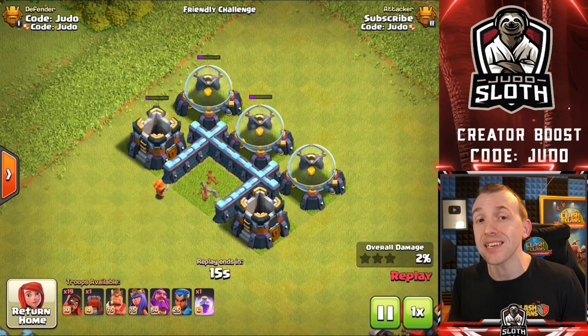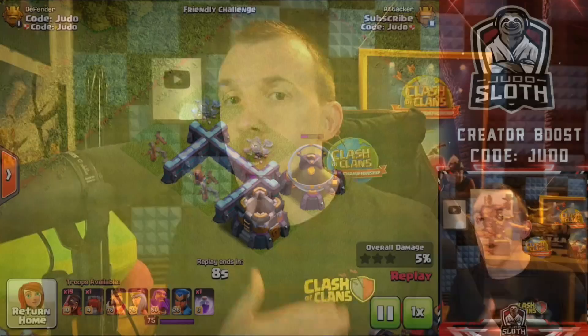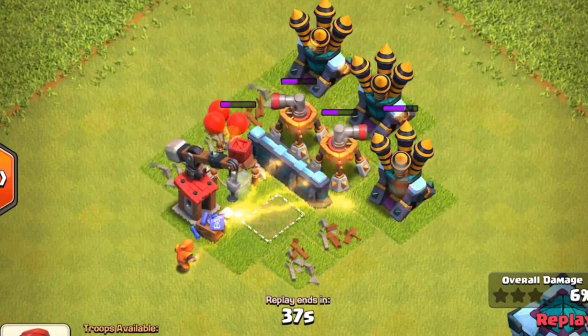I tried, but you cannot have 10 buildings that the Super Wizard can chain to. You might be asking what the 10-target thing is about — this is where I tried to clump as many buildings together, but you just can't have 10 buildings in range of the initial target.